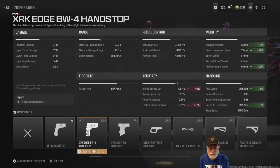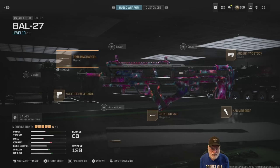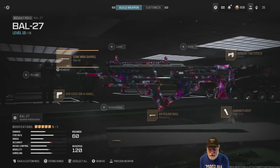The XRK Edge BW4 hand stop — I tend to use this one a lot. What it did was make up for some of the speeds that I lost. And I don't care about hip fire — if they get that close to us, we're going to get them no matter what the hip fire. I didn't put a sight on this one — didn't think I needed it.